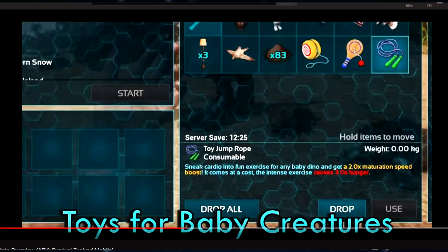Baby toys are a new addition — these are different types of toys you can give to creatures when they're babies and maturing, and they pretty much speed up the maturing process. For example, with a jump rope toy, a baby that would take four hours to fully mature might now only take two hours due to a two-times maturing speed boost. Each baby toy has a different maturing speed boost.